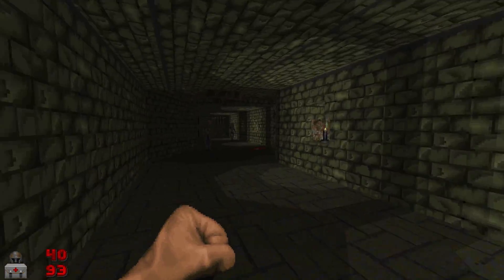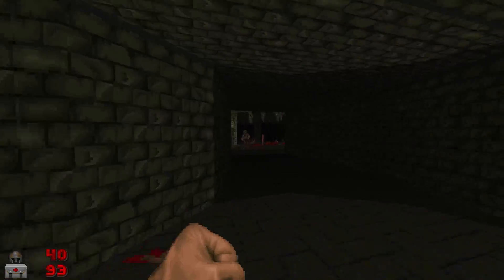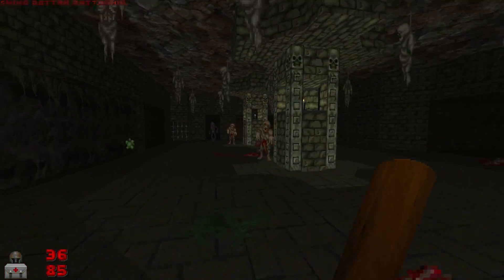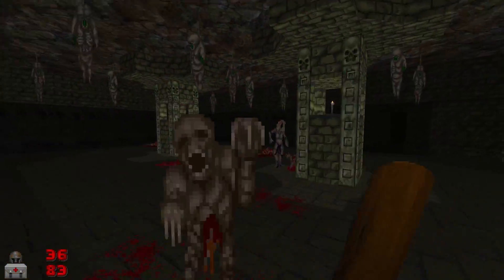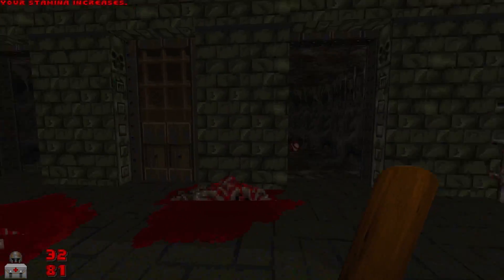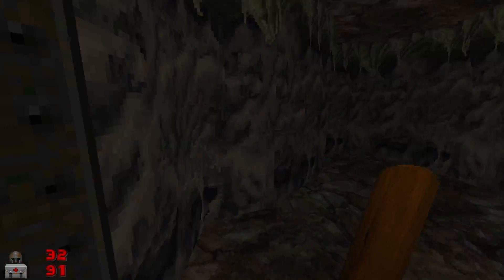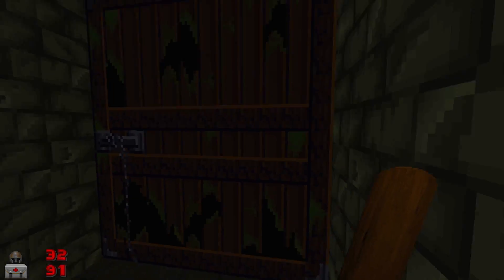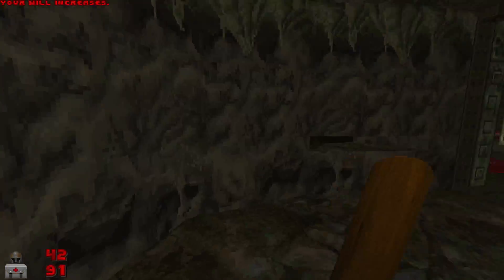Much like the original Splatterhouse, Splatterhouse 3D puts you in the tattered clothing of Rick, our masked protagonist with an uncanny resemblance to Jason Voorhees of Friday the 13th fame. But the mask here is not just for show — it's an ancient artifact known as the Terror Mask, one that bestows its wearer with unrivaled strength and an unmistakable bloodlust. Rather than hunting down idiotic teenagers, this time you're fighting through a legion of ghouls and abominations, all in search of Rick's beloved Jenny, who has been kidnapped by the evil scientist Dr. West.